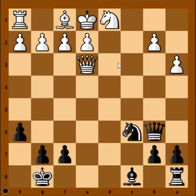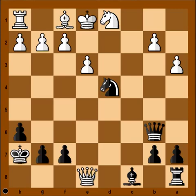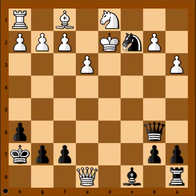Again, white wants to exchange queens. If queen takes queen, then knight takes on e3, and white is happy. Instead, knight to d4 was played by Planins — very good move. The threat is knight to c2, forking king and queen. Queen to e8, check. King to h7. e3, attacking the knight. King to d2, and this is the critical position of the game.